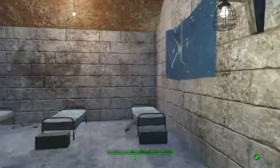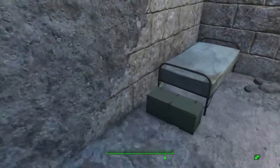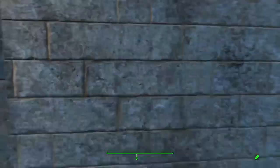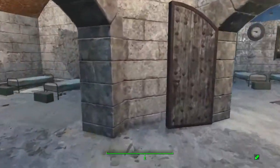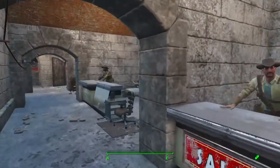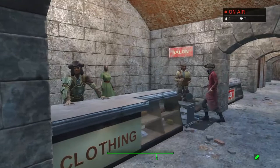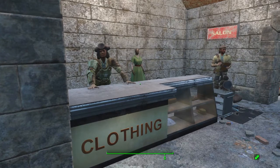More beds back here, because with 24 settlers there need to be a lot of beds. And over here is the clothing and barber — a clothing shop and a salon. These countertops and the salon stuff came in recently. The countertops came in with the recent update I did another video about, and the barber chair and a few other things came in with the Vault-Tec workshop add-on. So those were recent additions to the castle.